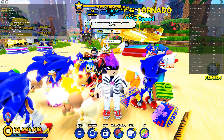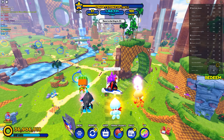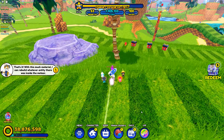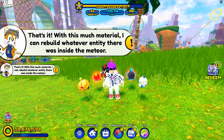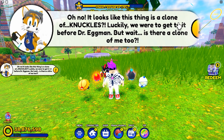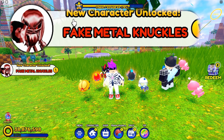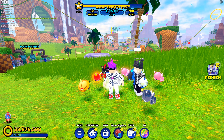Are you guys saying there's a new secret at the Golden Sonic statue? Alright, let's go check it out — follow me over here. Wait a minute, was that booger always on his nose? And this should do it — oh, so close. Oh, we did it, guys! With this much material, I can rebuild whatever entity there was inside the meteor. Oh no — this thing is a clone of Knuckles. Luckily, we were able to get to it before Dr. Eggman. It's moving too quickly.